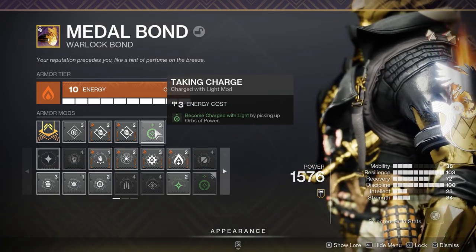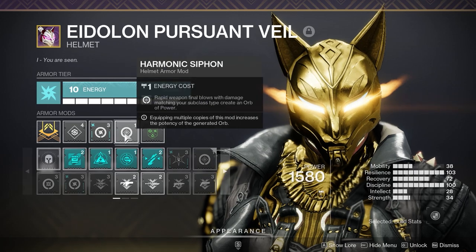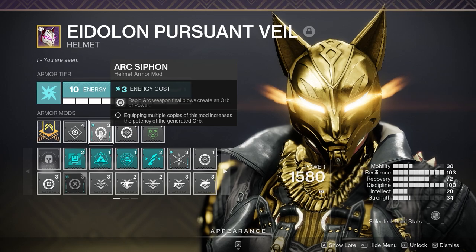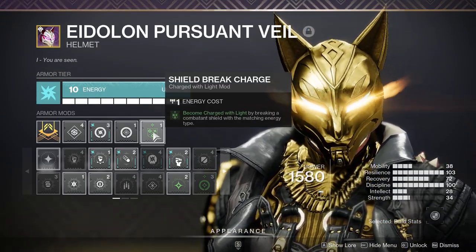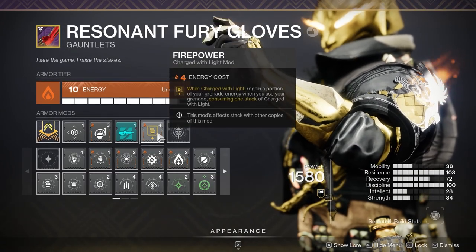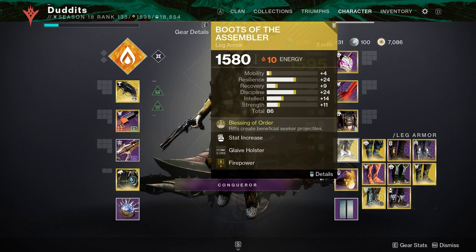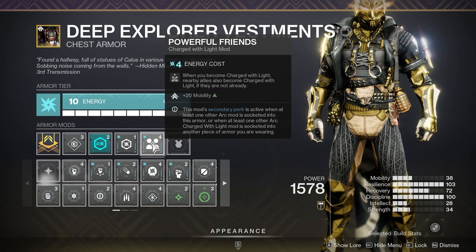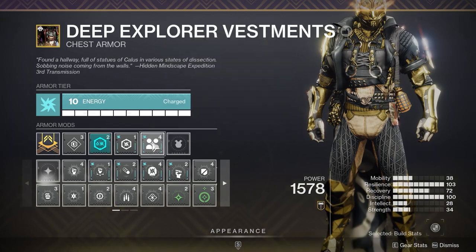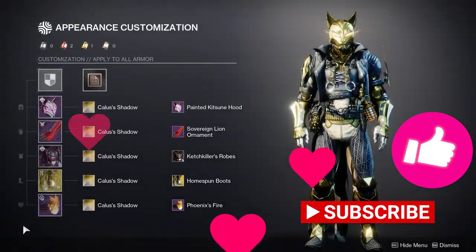I always like to run Taking Charge on these types of builds. Paired with a Siphon mod of your choice — whichever weapons you're running — it creates plenty of orbs. The reason I like plenty of orbs is because I run Firepower: while charged with light, regain a portion of your grenade energy when you use your grenade, consuming one stack. I run two of these, so you get about 20% grenade energy back each time — another boost toward the healing grenade. Shield Break Charge is another way to gain Charge with Light. And Powerful Friends: when you become Charged with Light, nearby allies also become Charged with Light — a nice full-support touch. That's the build. I hope it's been good — have a great day.